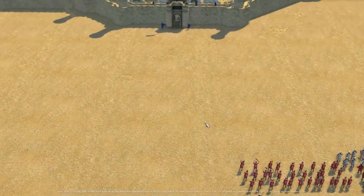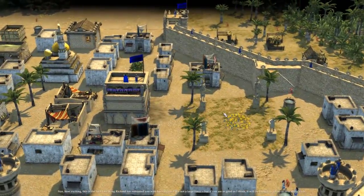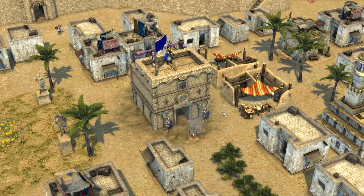Sire, how exciting! This is the first time King Richard has entrusted you with his vanguard. It's not a large force, but if you're as good as I think, then it will be enough to get us in over those walls.